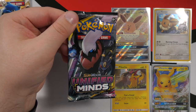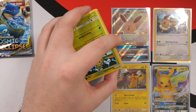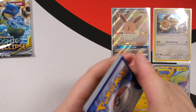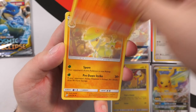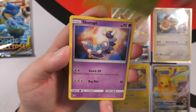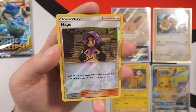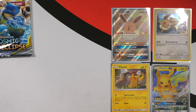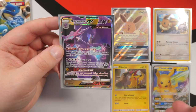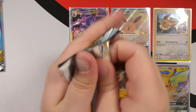Moving on to Unified Minds — it's a very nice set. I'm still yet to pull the rainbow rare Mew or Mewtwo secret rare. We have a Lampent, Breloom, Sewaddle, Skorupi, Wimpod, Slakoth, Salandit, a reverse holo Hapu, and then — Naganadel GX! That is a good card to pull for sure. I'm pretty sure I have that in my folder but I'm not fully recognizing it.